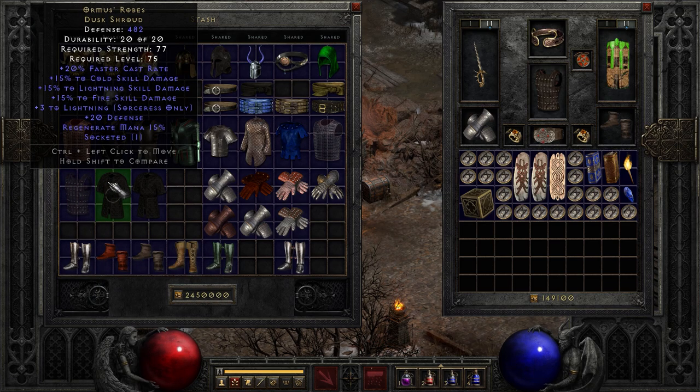Next up, Ormus's Robes — another one of my favorites. I use this on almost all of my Sorceress builds because it comes with an additional 15% to your damage with faster cast rate, a little regenerate mana thrown in, and possibly plus 3 to the skill of your choice — potentially Lightning, potentially Blizzard. Ormus's Robes is a very, very nice caster item.